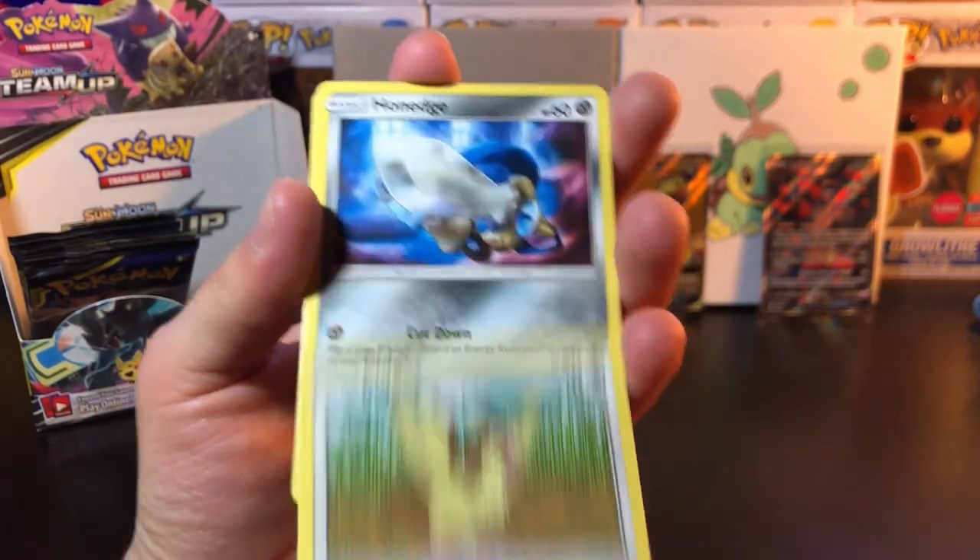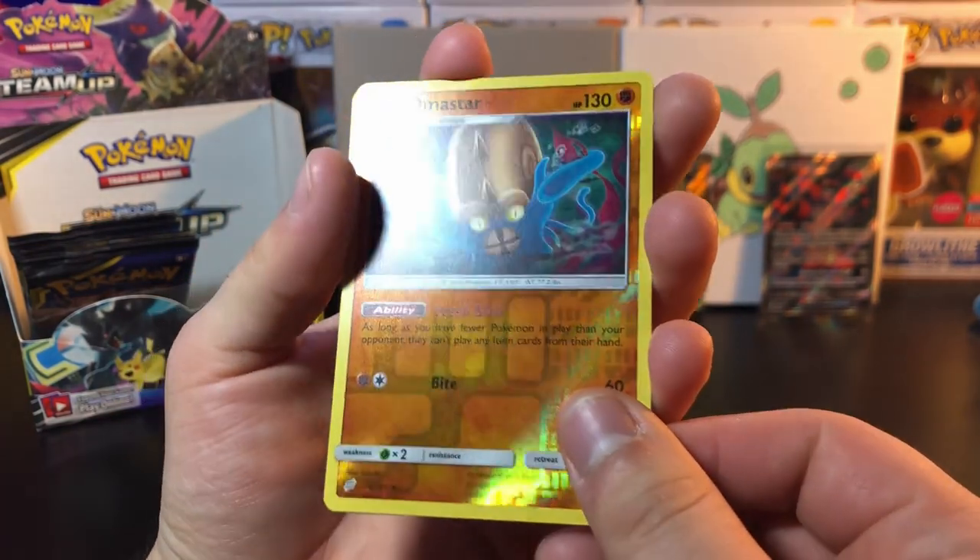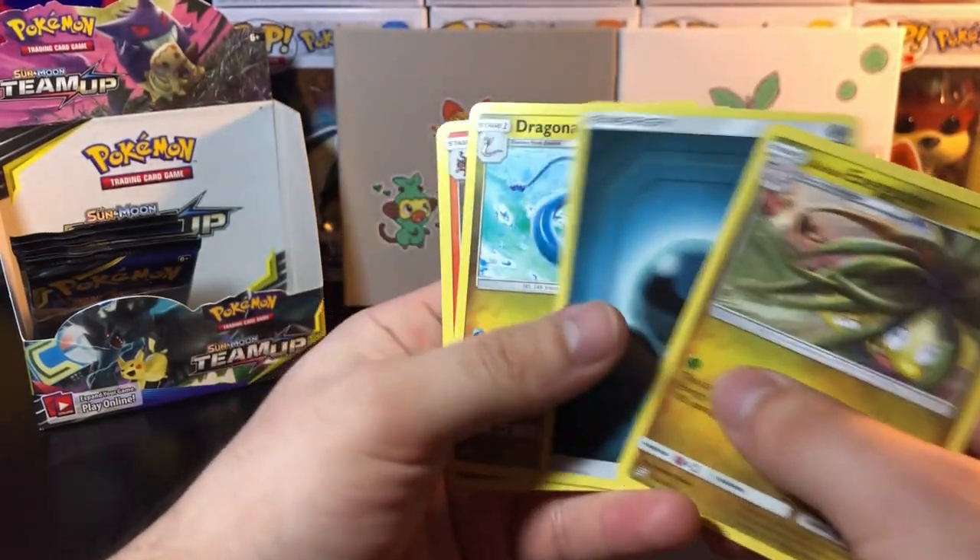In this pack we got Pidgey, we got Vullaby, we got Nidoran female, Amastar reverse rare, another reverse rare, and Alolan Exeggutor. That's pretty much it.